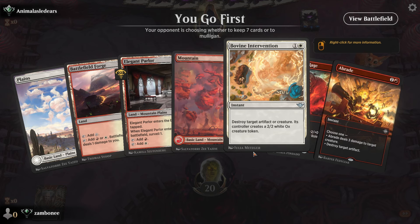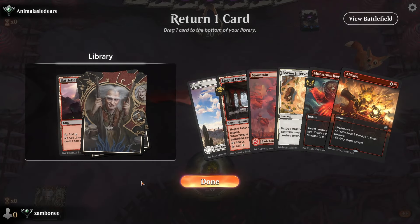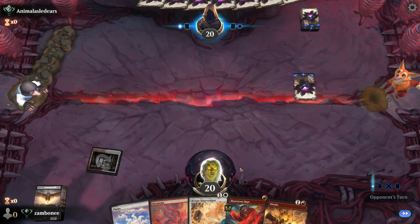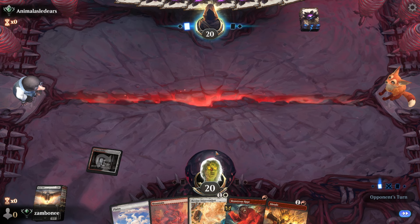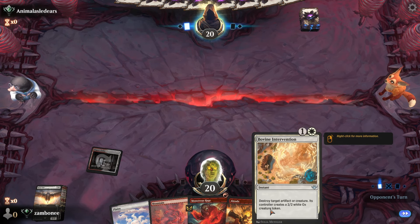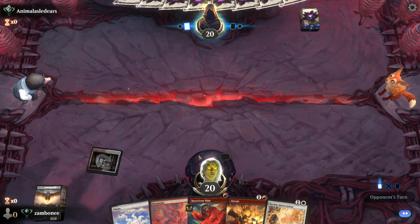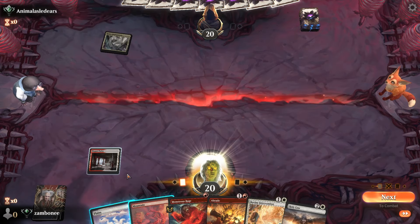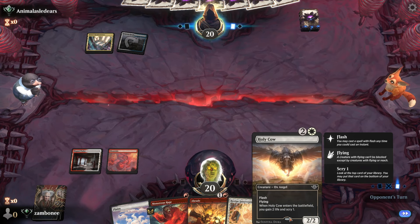14 cards, no creatures? Okay. There's one. We might have to use it on them, but ideally we're not removing their stuff — at least the little guy for sure. And the Holy Cow has Flash, so we always do it at their end step.